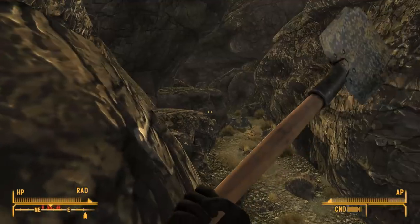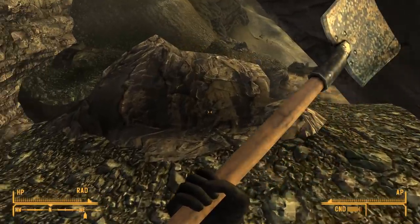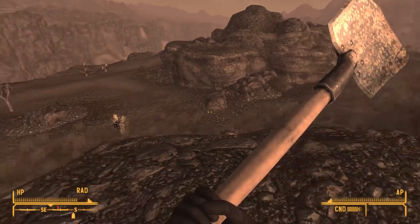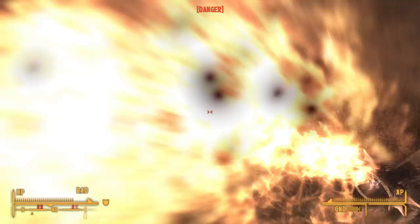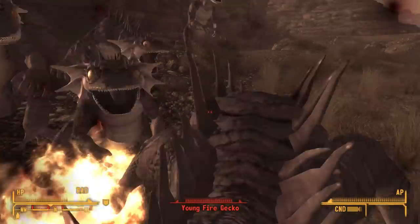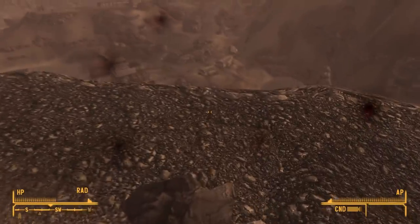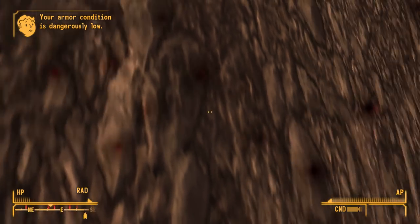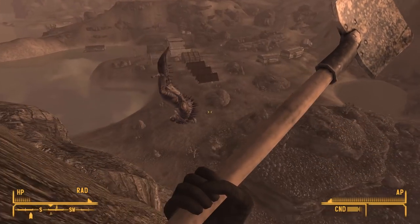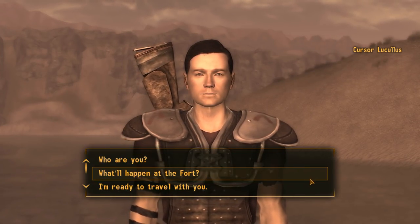That approach wouldn't work, so I turned into a mountain goat, scaled the walls to the other side, robbed a grave, and ran away as fast as my legs would take me. Near Cottonwood Cove I encountered fire geckos — didn't realize they were fire geckos — had my face scorched, ran away, got cornered, and died. Reloading, I tried again, but there were just too many and I died again. I then ran for my life, stumbled over a cliff edge, saved myself, only to get knocked off by a gecko. Luckily I didn't die, and the gecko that pushed me got sniped by the Legion. Climbing down to safety, I spoke to Cursor Lucullus and took a boat trip to the fort.